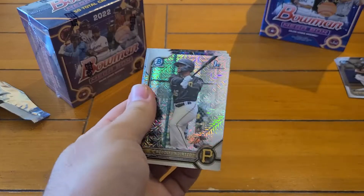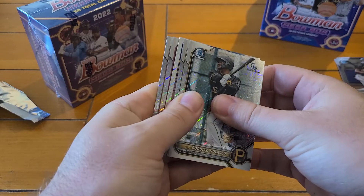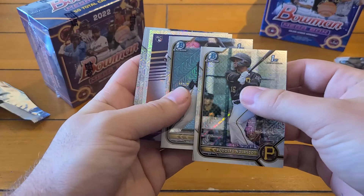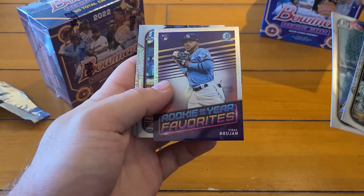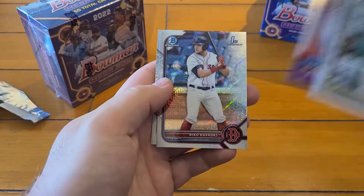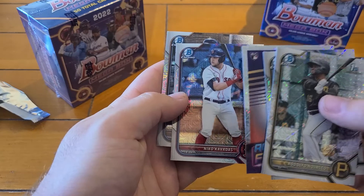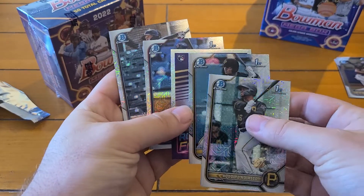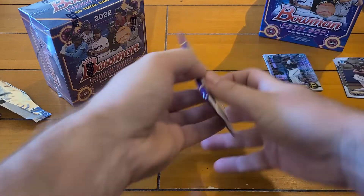Let's see what our Mega Box packs have in store for us. Looks like we got an insert. Two firsts — it's a Rookie of the Year Favorite. Vidal Brujan. Looking for Wander, but still beautiful looking cards. We got another first though — Niko Kovaitis, a Red Sox. And Spencer Torkelson — not a first, but we'll take it. Not a bad first Mojo pack; a lot of firsts in there, I like to see that.